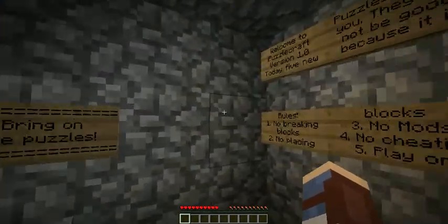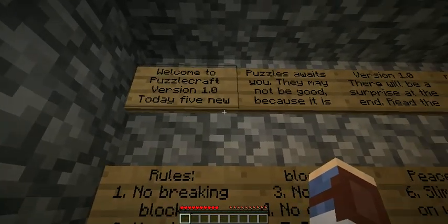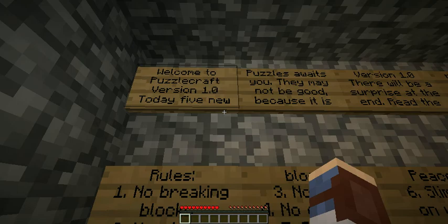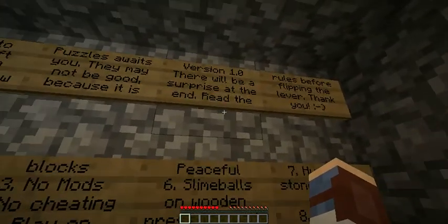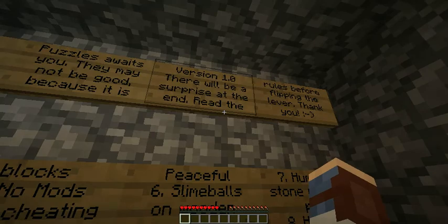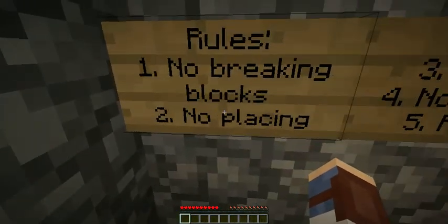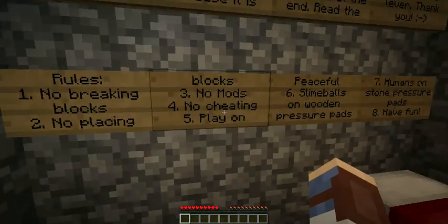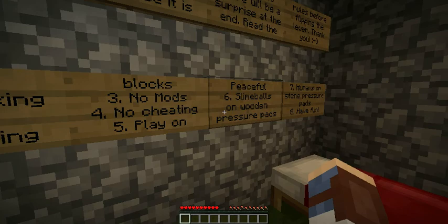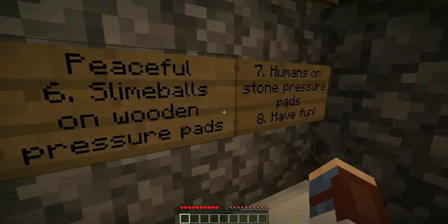Let's read the rules here real quick. Welcome to PuzzleCraft. Today five new puzzles await you. They may not be good because it is version 1.0. There will be a surprise at the end — read the rules before flipping the lever. Rules: no breaking blocks, no placing blocks, no mods, no cheating, play on peaceful. Slime balls on wooden pressure pads, humans on stone, and have fun.